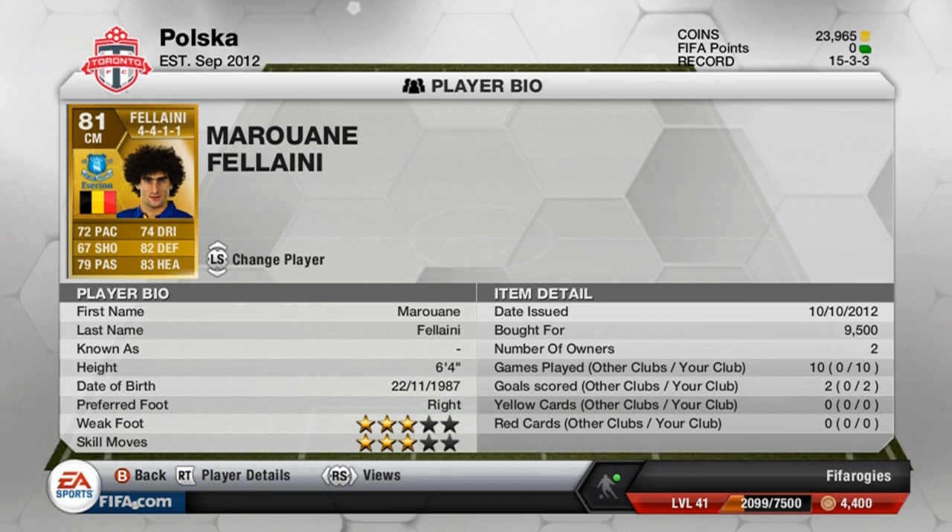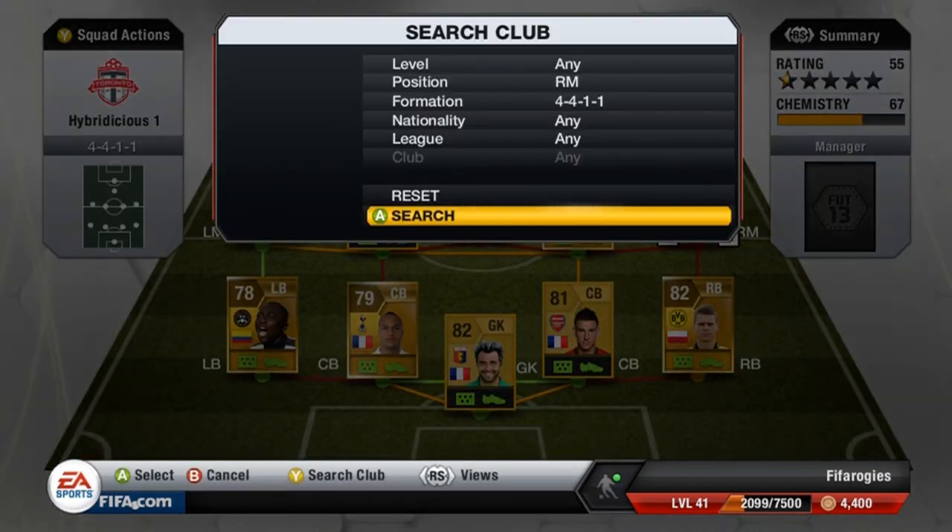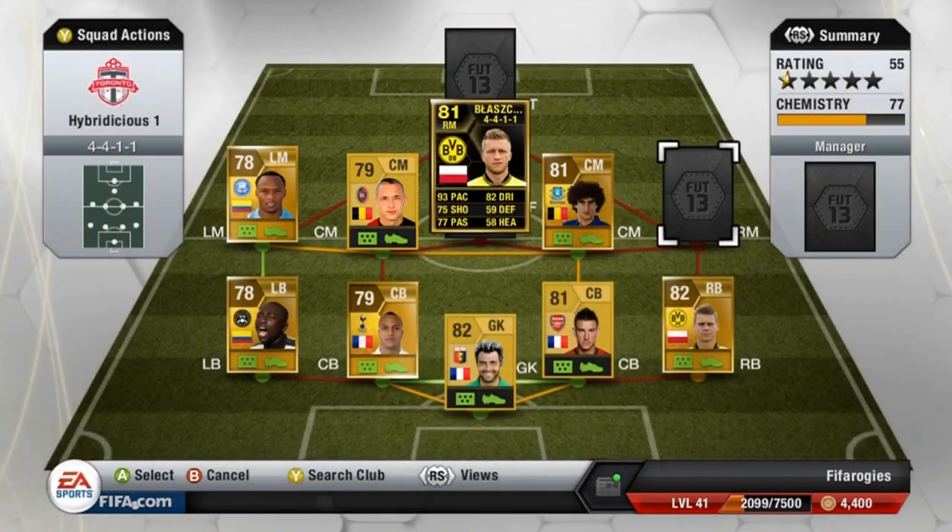Then we have Fellaini as the muscle in the middle. I always like having a very strong presence in midfield and Fellaini does a great job covering that role. He's six foot four — probably six foot six with his afro — a very fun and unique player to use. He's very good at passing, very strong, very good defensively, and his positioning is the best aspect. He's surprisingly good at intercepting the ball despite being a bigger, slower player.